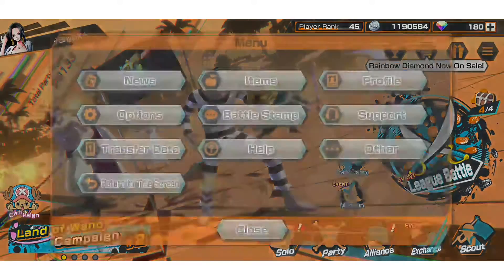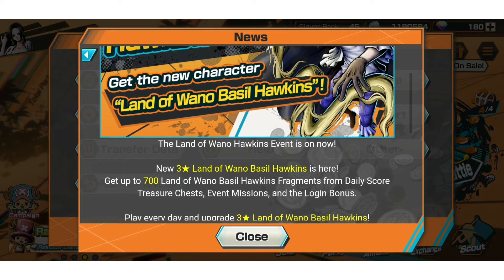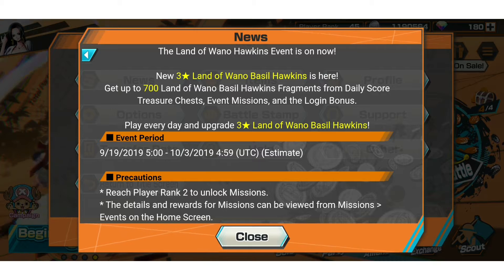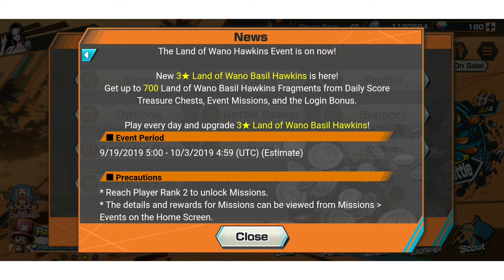The last source is the daily chest from the 10k points you do every day, and the daily score treasure chest. You get about 700 fragments total, which is roughly enough for five star. You need 50 frags to unlock, around 250 frags to go three star to four star, then 400 frags to go four star to five star. You can only get him to five star at the moment — you can't exchange frags to six star him yet, but we'll probably see that in the future.